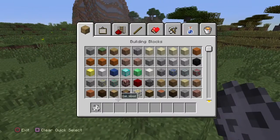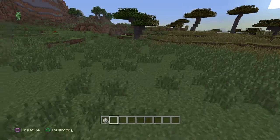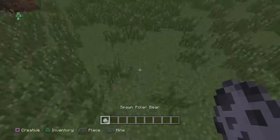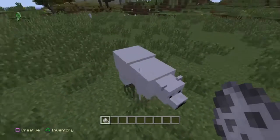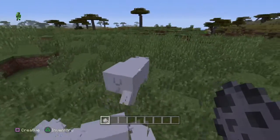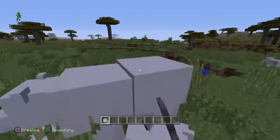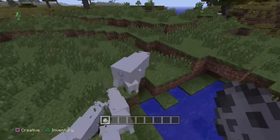You're going to be in creative mode, as you can see right here. Then you're going to get a spawn egg polar bear egg. After you've done that, just spawn a polar bear, and then wherever it's standing, you just want to keep spamming L2. You don't want massive ones, you want baby ones.